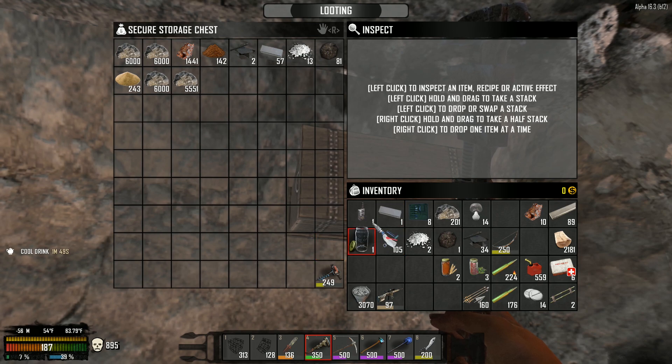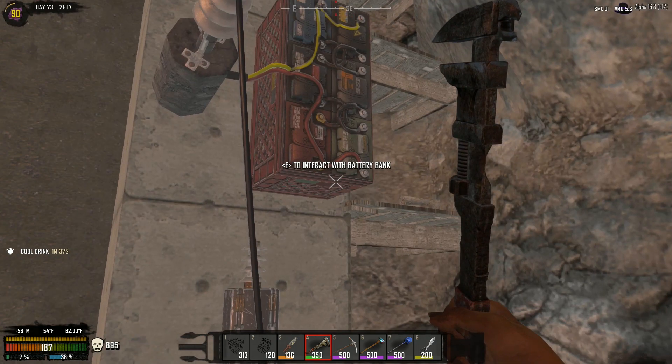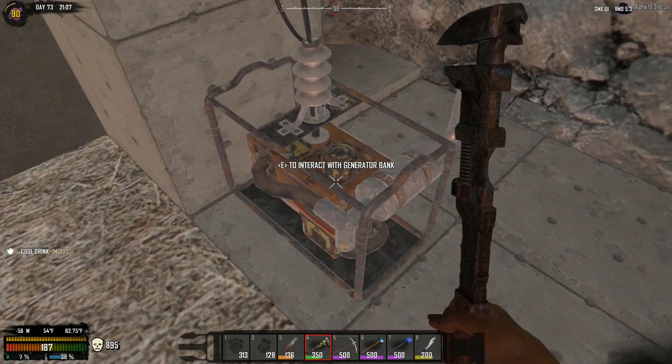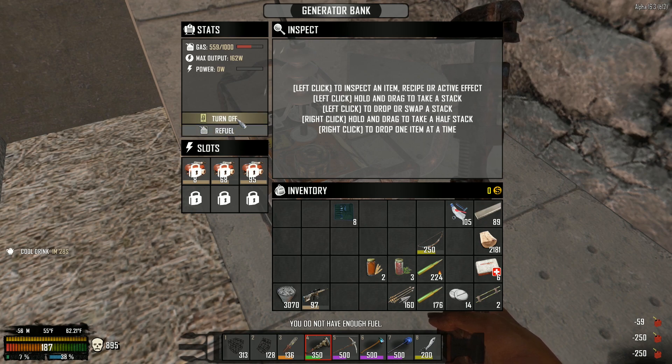Let's get rid of some of this stuff here. I'm just gonna throw the extra crap in here for now. That stuff needs to go back into the other chest. Now if we fuel this up and turn it on — we're only putting out 19 watts, right?